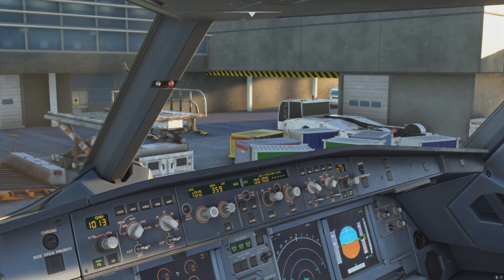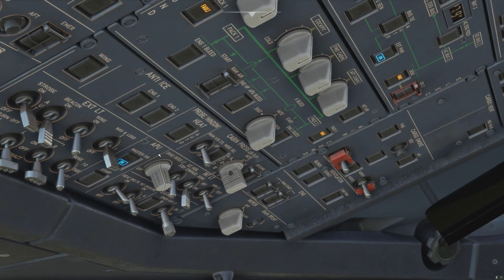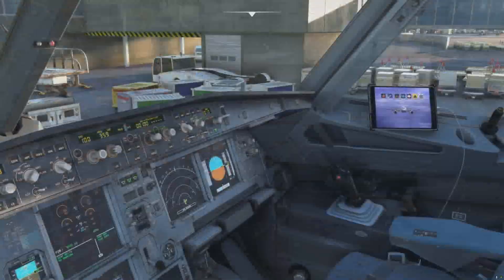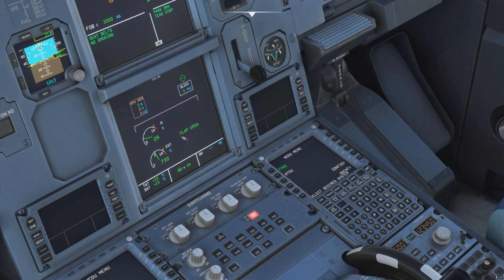The correct procedure to start the APU is: switch on the master switch, wait three seconds, then press the start switch. On the Airbus, all electrical switches are done automatically — you never have to tell the aircraft where to get power from. There's a logic to it: whenever a new power source comes on board, the aircraft will automatically prioritize that power source according to a certain logic.